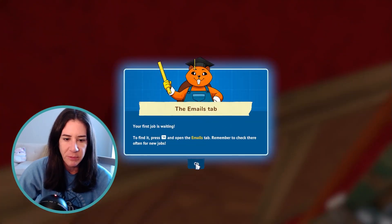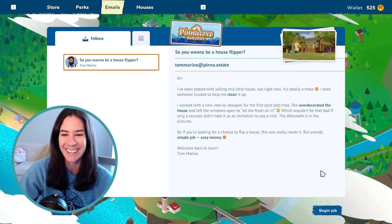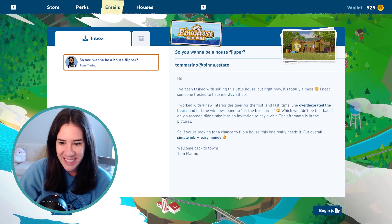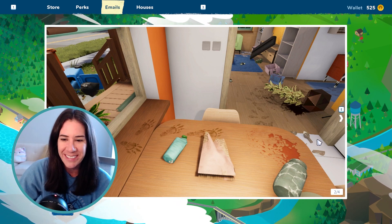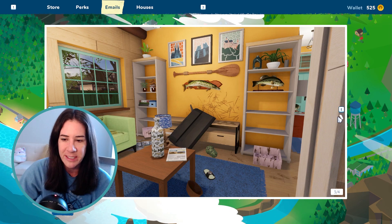My first job is waiting — press Tab and open the emails tab. Emails, oh here's one right here. 'So you want to be a house flipper?' She over-decorated the house and left the windows open to let the fresh air in, and a raccoon paid a visit. I get to look through the pictures real quick. I think there's the raccoon tracks — oh no, it knocked everything over and scratched up the wall.